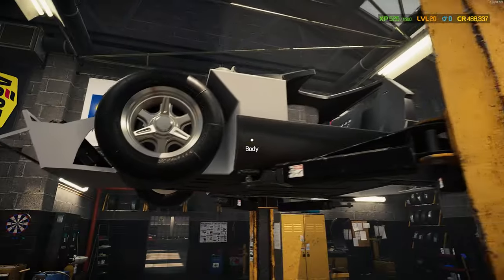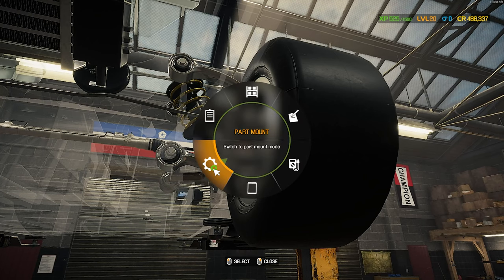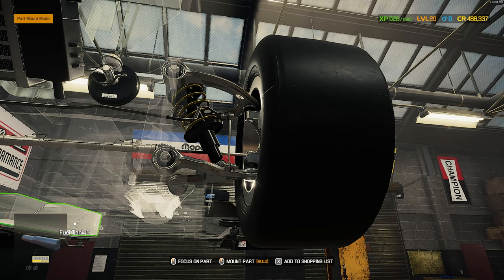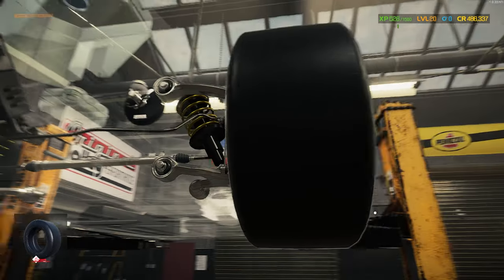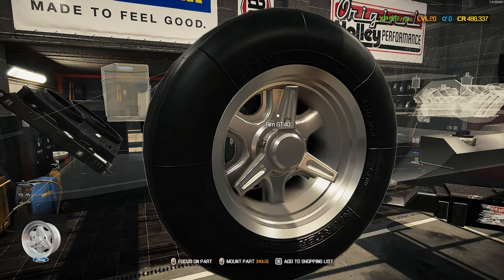That is the front built out. Let's go ahead and install our fuel tanks while we're thinking of it — that's probably something I would end up forgetting. After I move on to the back of the car and to the engine, let's put our performance fuel pump in.